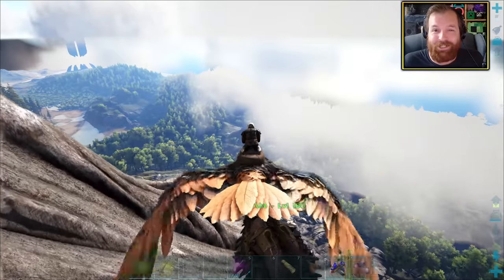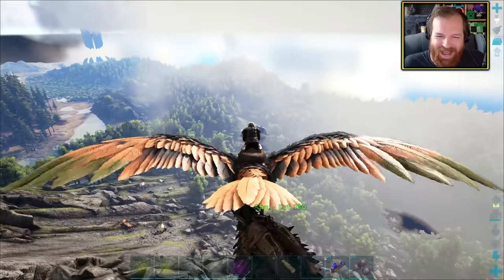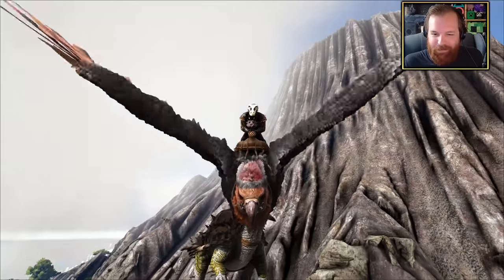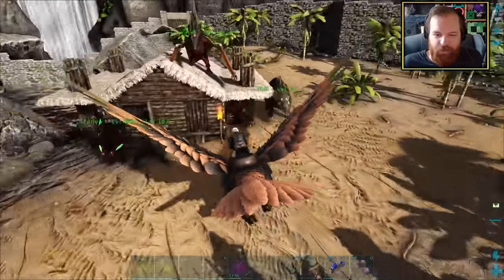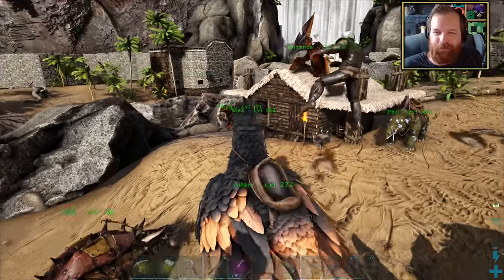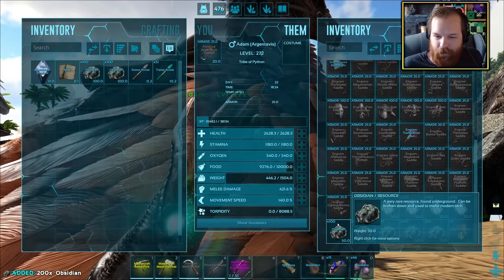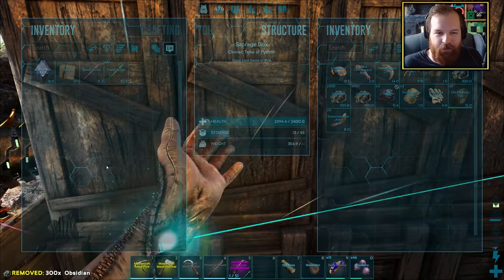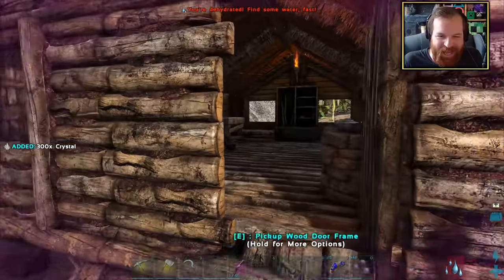I am still able to fly real nice and quick even with all of these resources. That is why you get yourself a pack mule Argentavis — you simply rank up its speed and weight and you are golden. I'm so happy that we decided to do this. Being able to get loads and loads of resources at a time is a pretty good thing. We have our dream combo back guys. Welcome to the tribe there buddy, Abe. Look at how many friends Abe has come home to.